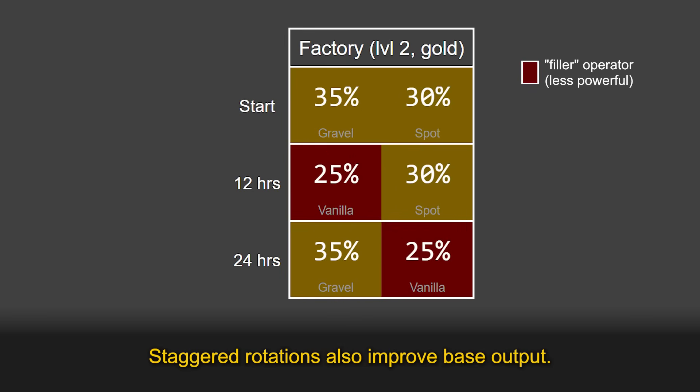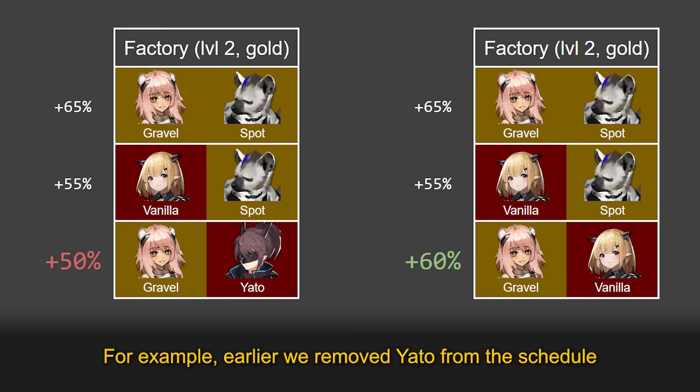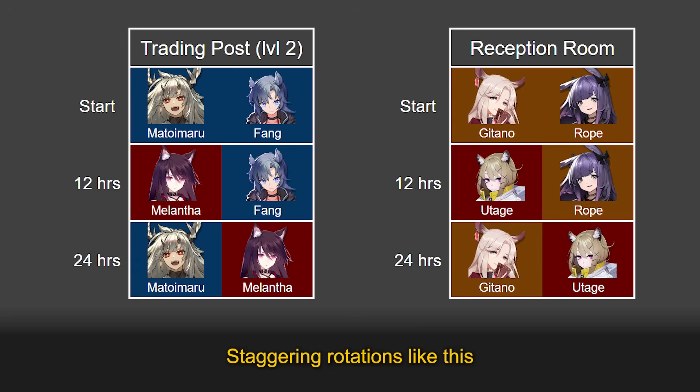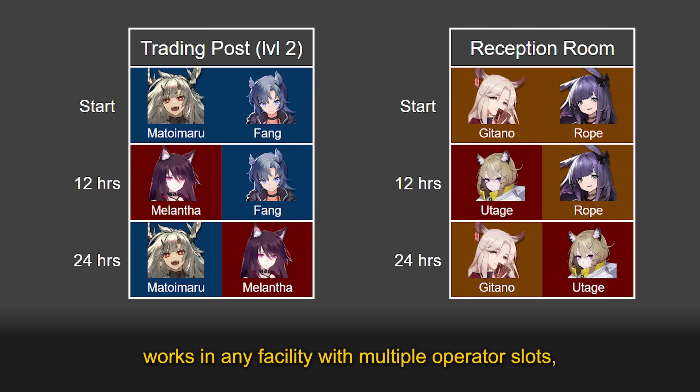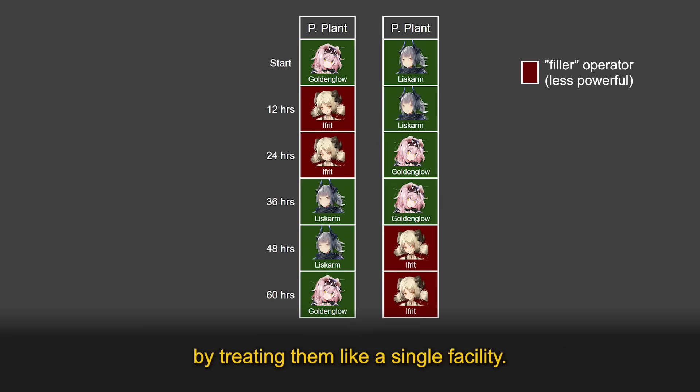Staggered rotations also improve base output. Since fewer operators are needed, you can avoid using base skills that are less powerful. For example, earlier we removed Yaddo from our schedule by replacing her with Vanilla, whose base skill is 10% better. Staggering rotations like this works in any facility with multiple operator slots, such as trading posts and the reception room. You can also stagger rotations for two power plants by treating them like a single facility.